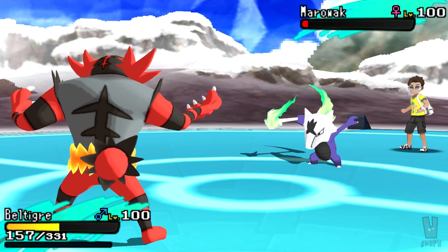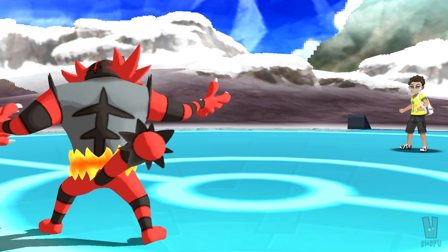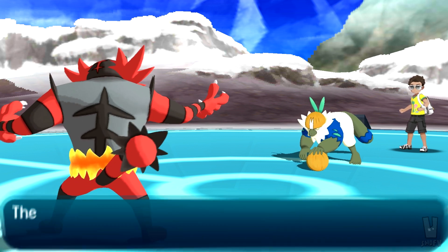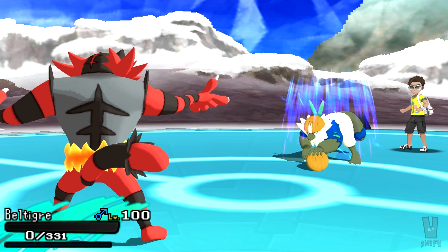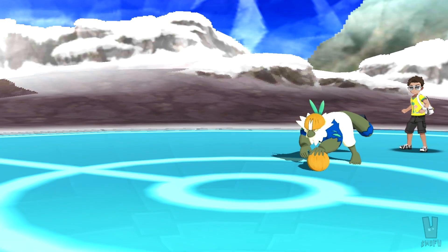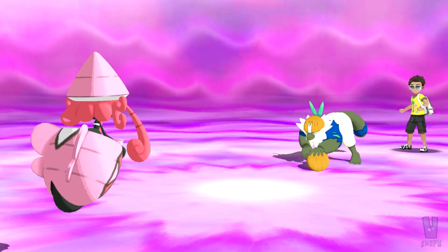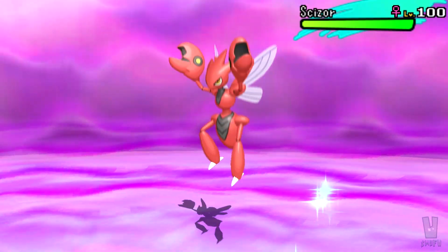He goes for Flare Blitz, kills himself to recoil damage, and takes half my Incineroar's HP with him. He switches to Pasimian — I don't want to switch anything into this thing; it has like base 120 Attack. He's scarfed and faster than me, so he takes out my Incineroar with a Close Combat. I have Tapu Lele for this — I probably could have switched it in there, but I didn't want it to take unnecessary damage. I send out Tapu Lele and get up the Psychic Terrain.